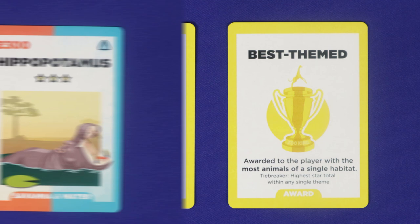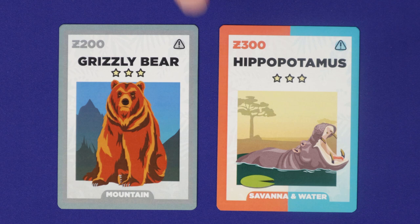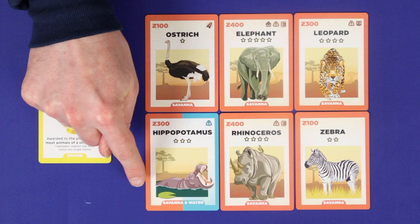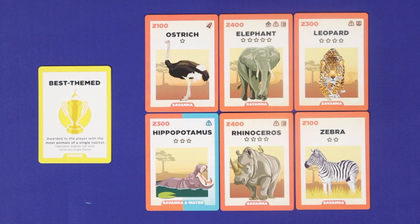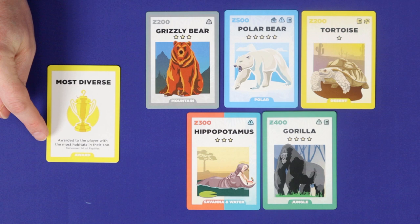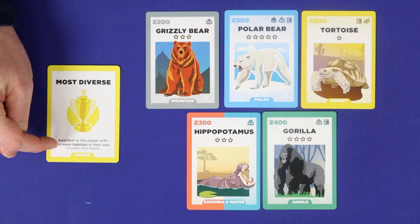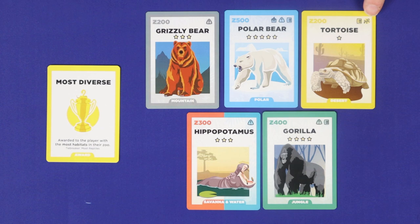The Most Diverse and Best Themed awards relate to animal habitats. Each animal has a habitat type represented by the colour of its border and the text at the bottom of the card — some animals have two separate habitats. For Best Themed, count the total number of animals in your single largest habitat, including animals half in that habitat and half in another; here it would be six in the savannah. The player with the highest number wins, with the tiebreaker being total stars in that habitat. Most Diverse is won by the player representing the most of the six different habitats. The polar and desert habitats are substantially rarer, making this potentially difficult to fight for. The tiebreaker here is the player with the most reptiles.